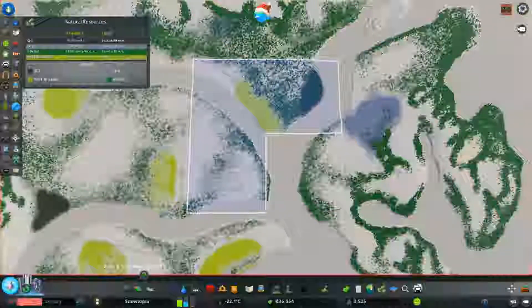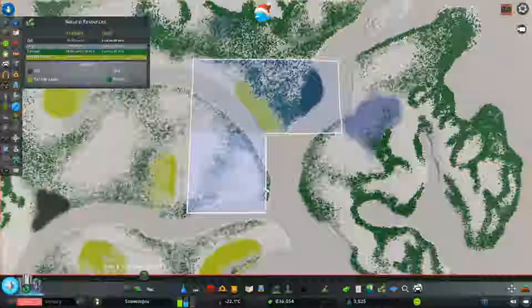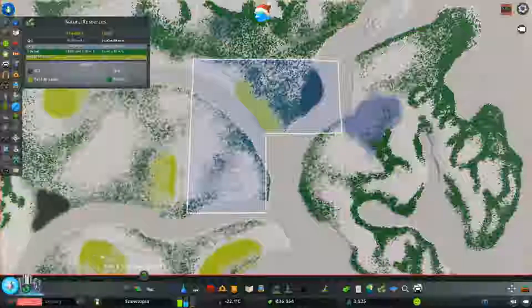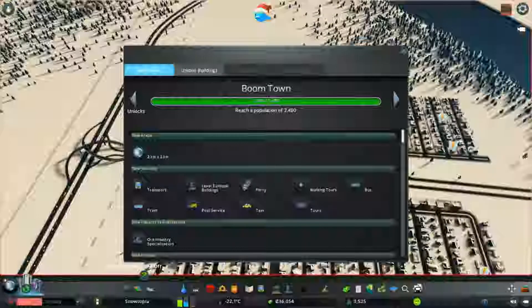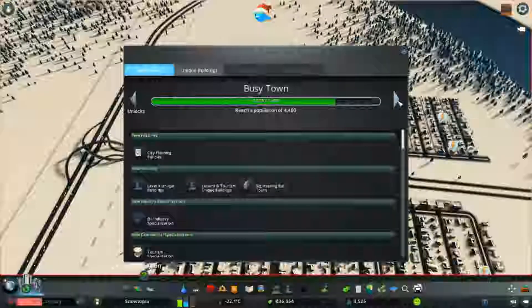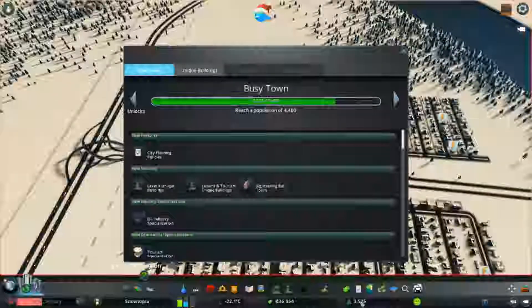We could go above, around, or any one of those tiles, so you guys can maybe suggest which one we go to next. I think we have a bit of time before that comes up — the next one is at 7,000. We're at 3,500, so not bad at all.